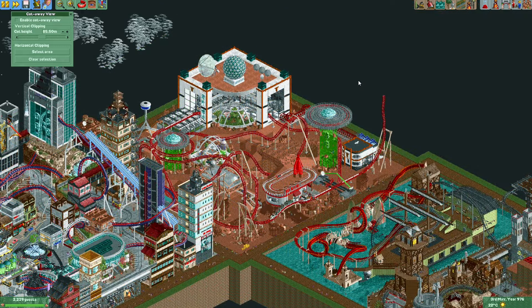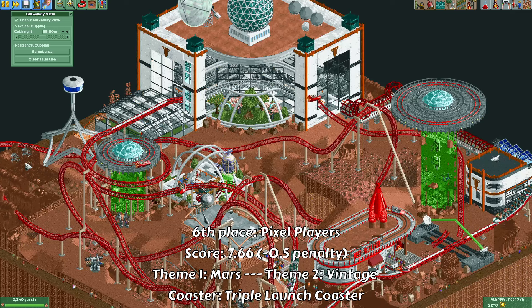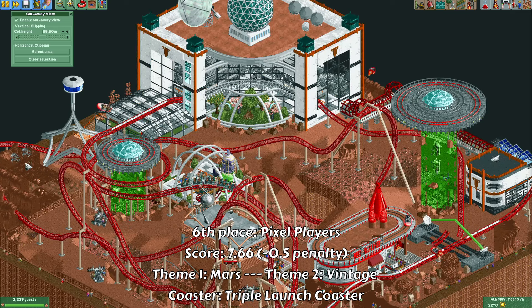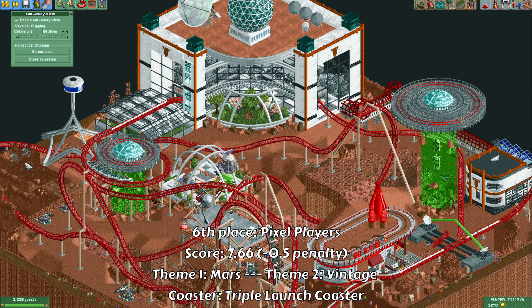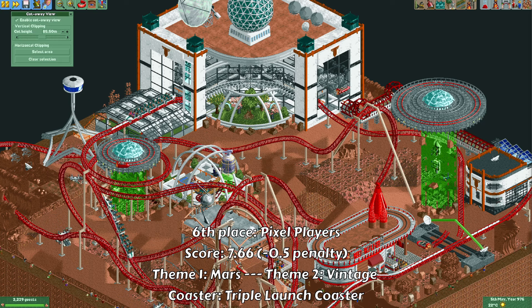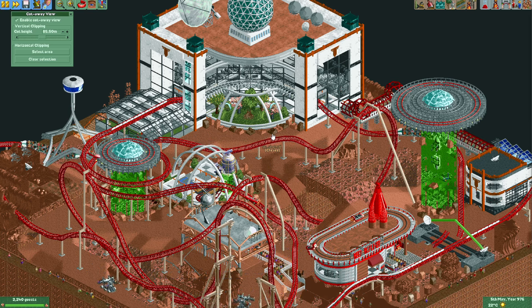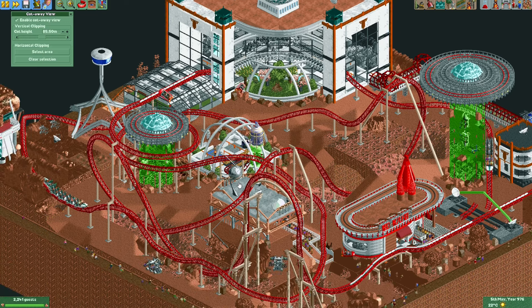In sixth place we have the Pixel Players, led by Levels. They had to combine the themes Marsh and Vintage, and they had to create a triple launch coaster — probably one of the nicer coaster choices players could get.